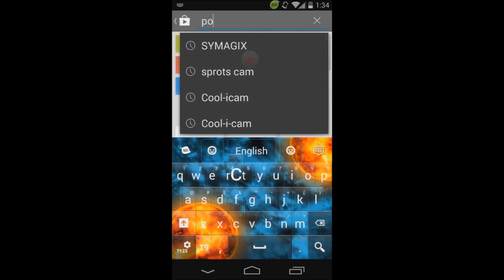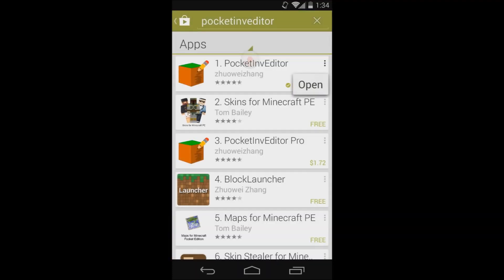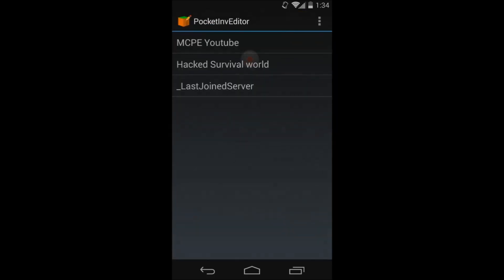Go to the Play Store, search Pocket INV Editor — it should be the first one. You do not need the pro version, it costs money and there's not really any difference. There is a difference, but you don't need it.